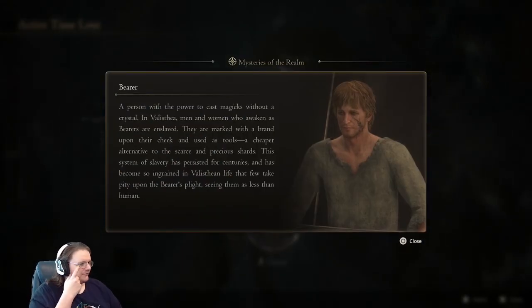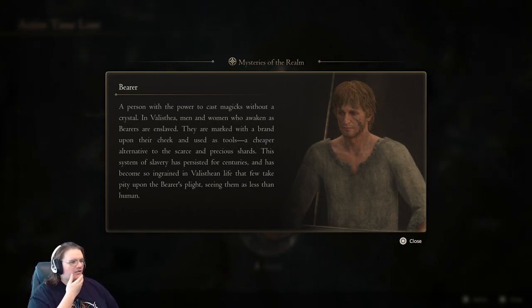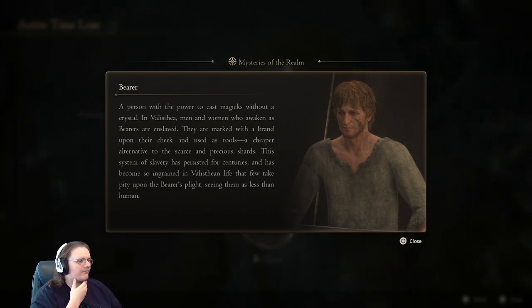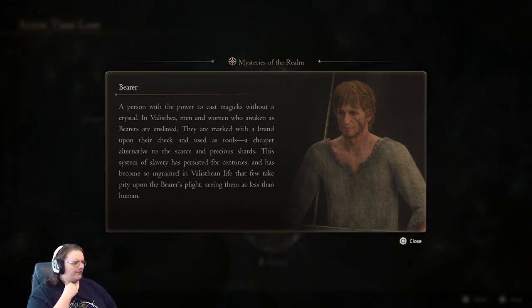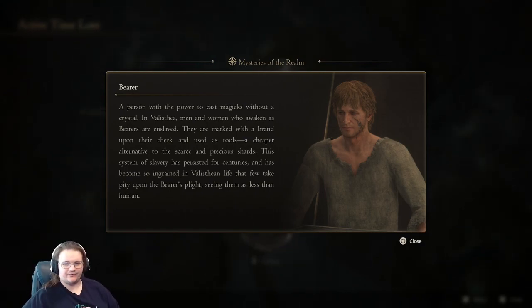Bearer: a person with the power to cast magics without a crystal. In Valistea, men and women who awaken as bearers are enslaved — they are marked with a brand upon their cheek and used as tools, the cheaper alternative to the scarce and precious shards. This system of slavery has persisted for centuries, so ingrained in Valistean life that few take pity upon the bearer's plight, seeing them as less than human.